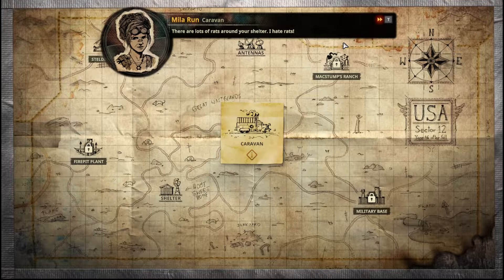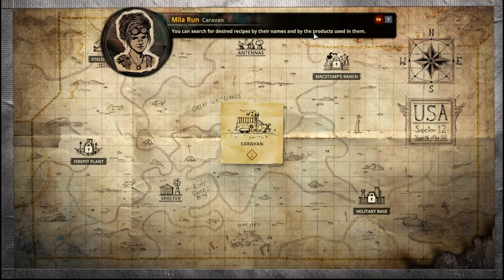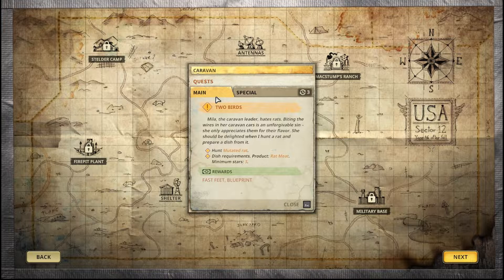There are lots of rats around your shelter — I hate rats. Their only advantage is that they're made of delicious rat meat. Maybe you can make use of that rifle and shoot some rats, then make something tasty for me. So here we have a quest — 'Two Birds': Mila the caravan leader hates rats biting the wires in her caravan. She only appreciates them for their flavor. We hunted the mutated rat, so now we just need to make a dish with rat meat, minimum three stars. I like this questing system, it really adds to the game.